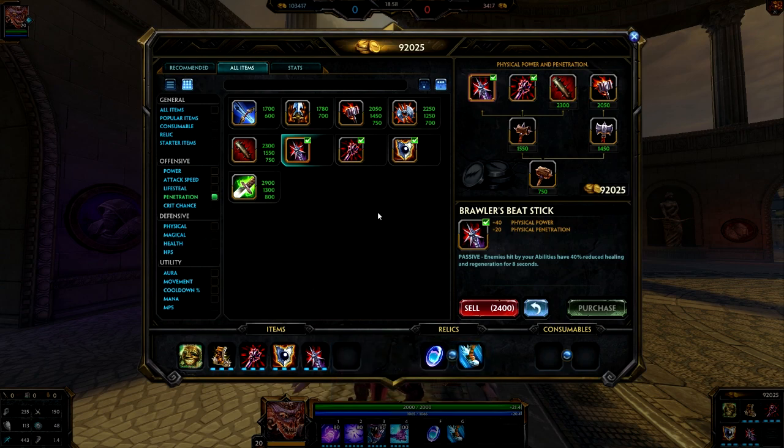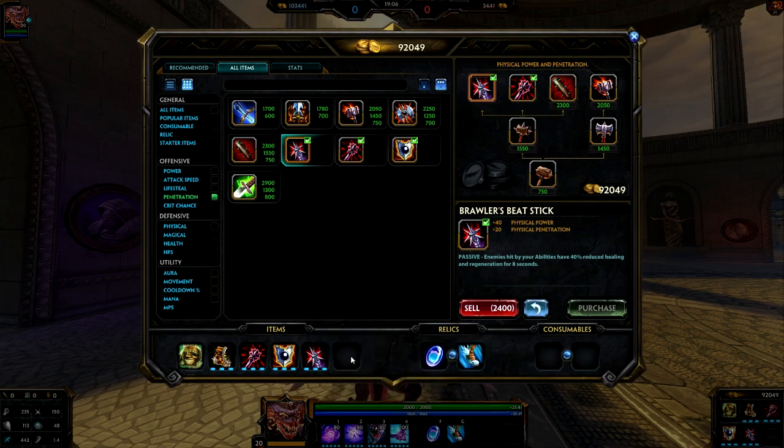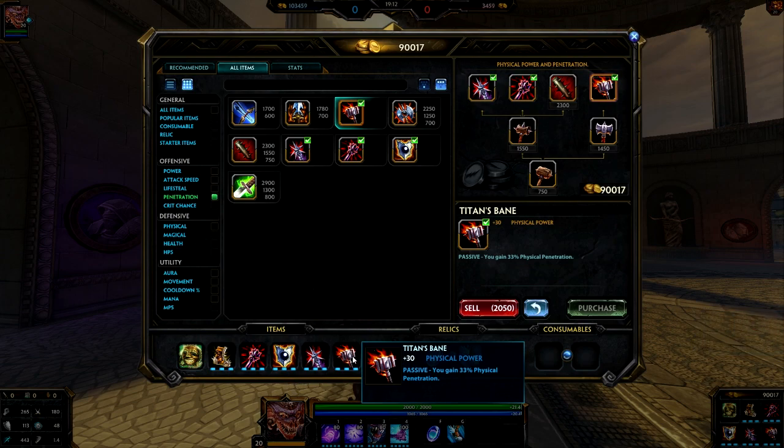Regardless of your build, you do want to have penetration. If you didn't get Brawler's Beatstick and went Hydra's Lament or Bloodforge instead, this next item slot will more than likely end up being Titan's Bane. Around when you get to this portion of your build, it's going to be mid to late game. The enemy team will be higher level, meaning they'll have more physical protections, and there's a chance they'll have more protection items too. As an ability-based assassin, you want to eat right through all that protection to do as much damage as you can.